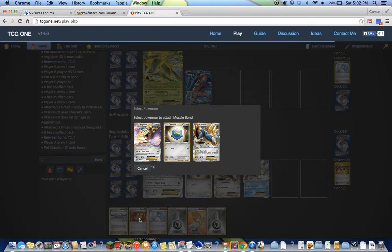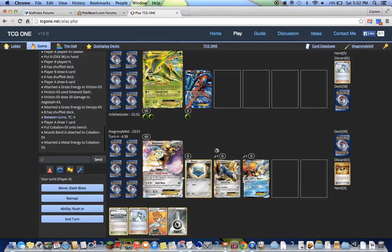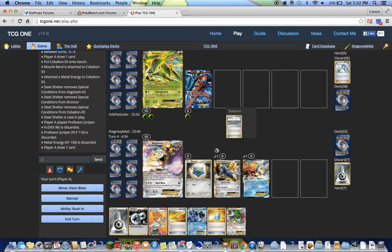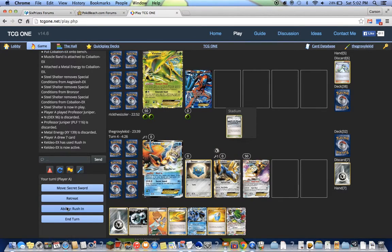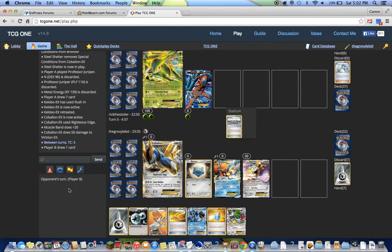So let's drop the band onto Cobalion so Cobalion can also do 50 damage. Metal to Cobalion. Alright, now I can drop the Steel Shelter and Juniper. I don't want to bench Seismitoad — I just don't. So I can use Caitlin, rush in, retreat to Cobalion, and use Righteous Edge, hit for 50. Just two more of those and we knock out Virizion.